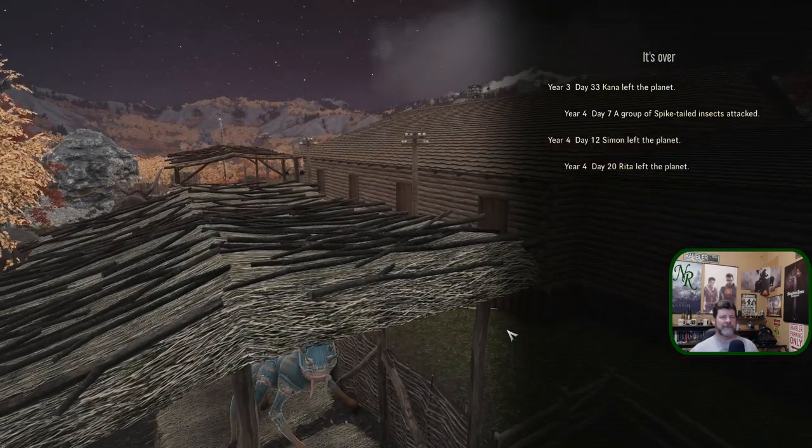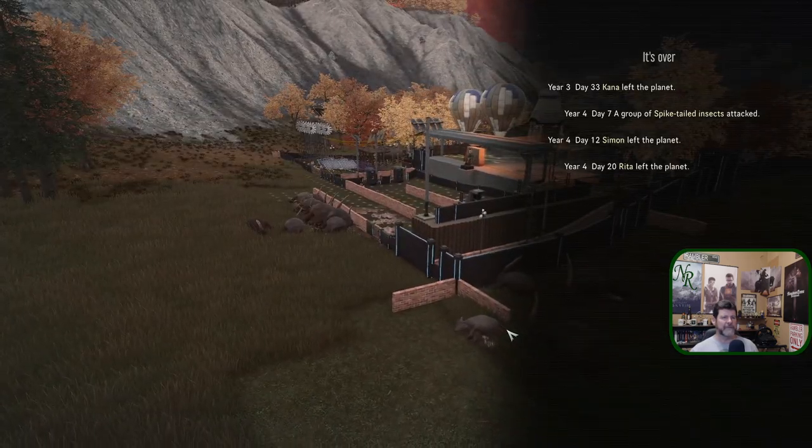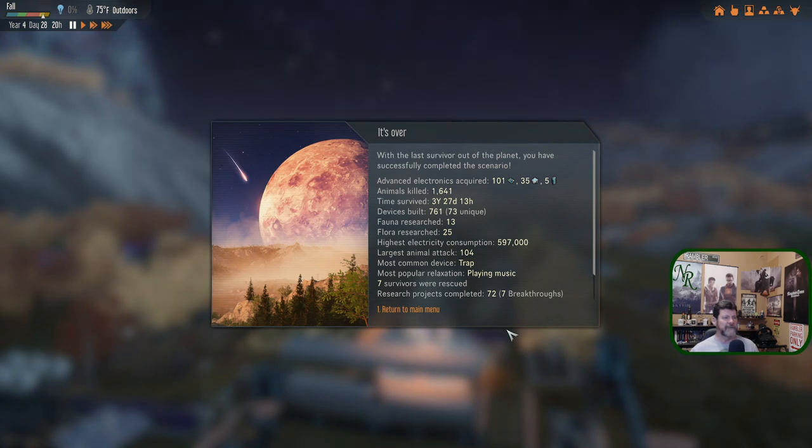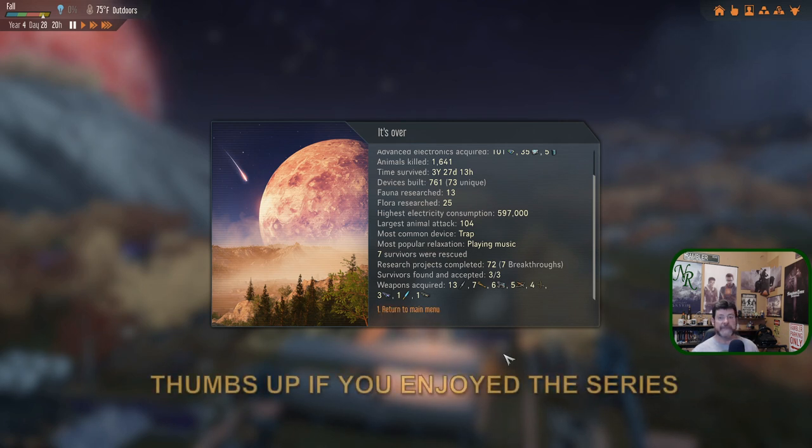Simon left the planet, Kanna left the planet, Rita left the planet. It's over! Advanced electronics, animals killed, time survived, devices built — a long list there. Seven survivors rescued, weapons acquired. So that's been Stranded Alien Dawn — thanks guys for watching, 76 episodes! Wow. I'm signing off — thanks for watching, catch you in another series. Bye bye!